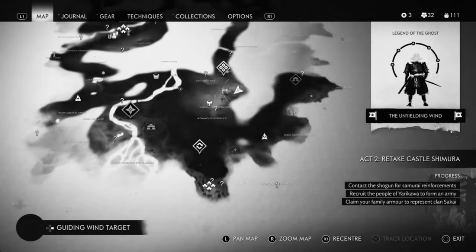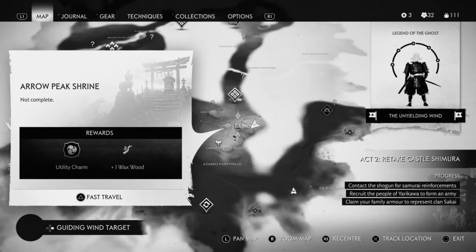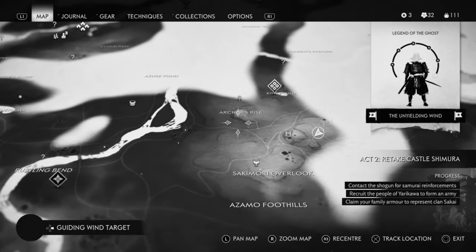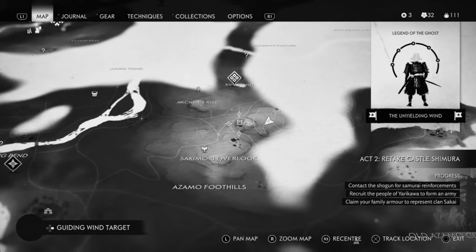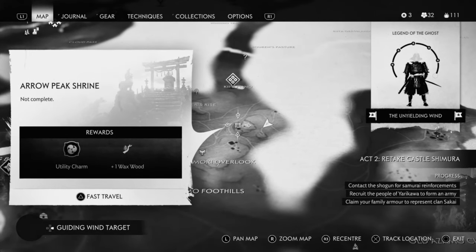Here is the second location for the wax wood. You are going to come over to Archer's Rise and the Overlook — I can't quite pronounce that one. You just want to basically circle around this mountain until you find the Arrow Peak Shrine. When you find it, just press fast travel and it should spawn you right here.